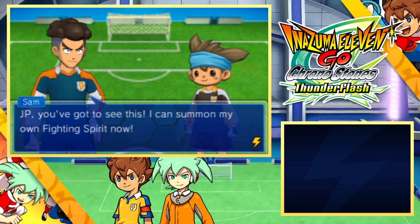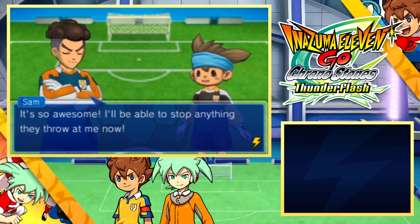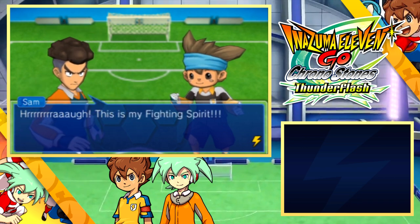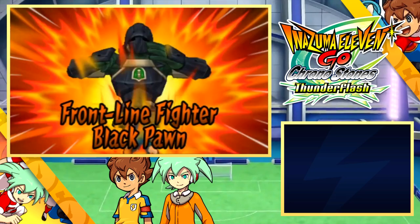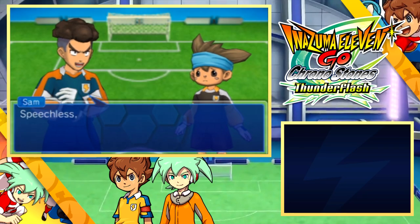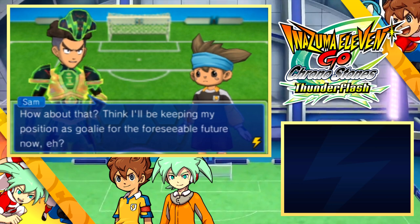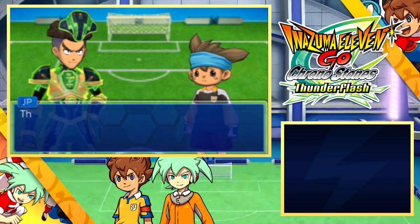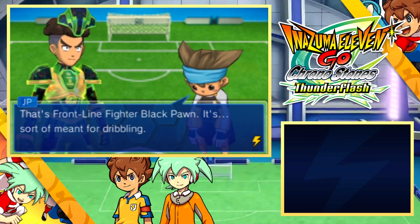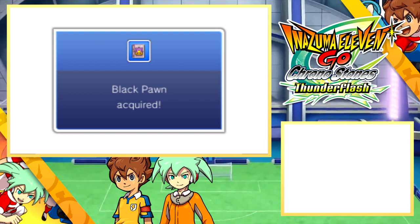The in-game event plays out with a character excitedly declaring they can summon their own fighting spirit and showing it off — it turns out to be Black Pawn, a frontline fighter move, which is sort of meant for troubling. So that's not even applied to Sam in the end.